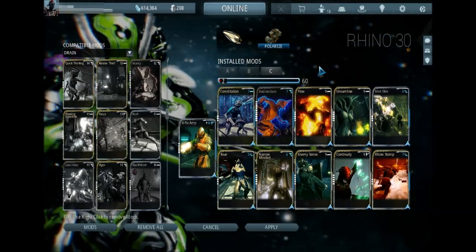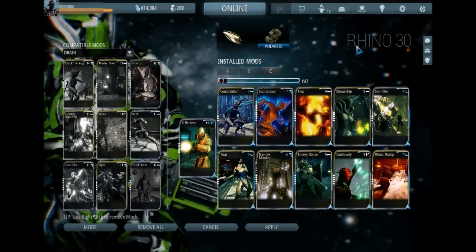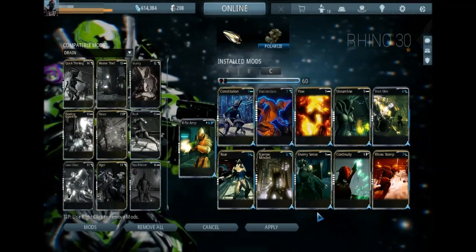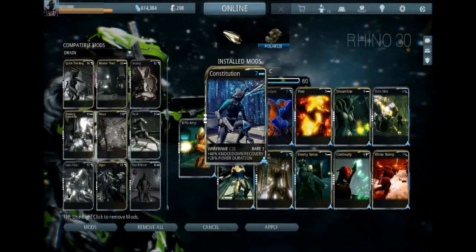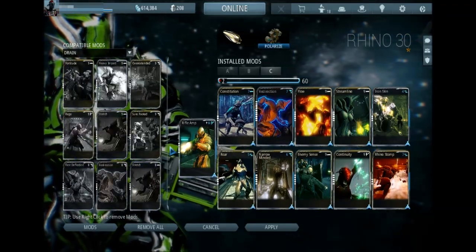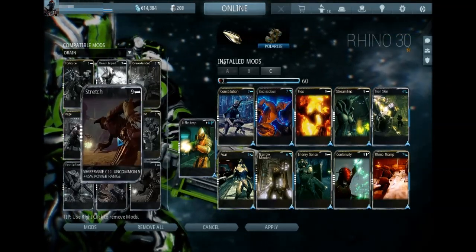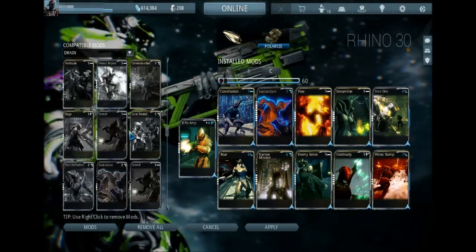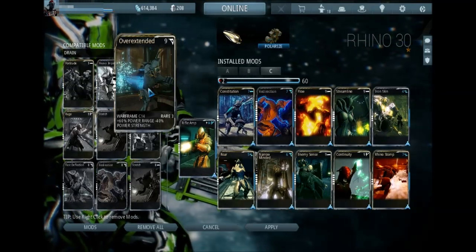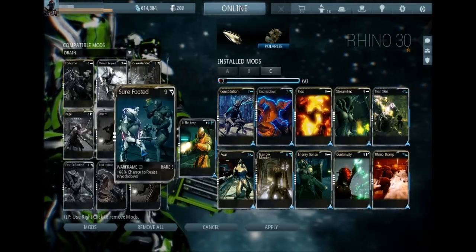The last build isn't too fancy, but it is equally as awesome as the first two, and it is designed around leveling weapons. It's basically max duration stacked to boost Roar, simply because Rhino in my opinion steals the least affinity from the weapons you're leveling as long as you just stick to Iron Skin and Roar. The 50% boost makes leveling low-level or trash weapons a lot easier. Just stack as much duration as you want for your Roar — you could cut Continuity for a different utility mod if you wanted. This build isn't set in stone; it's more dedicated to the idea of leveling weapons easily.